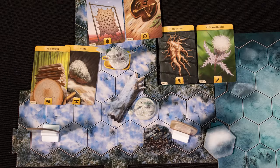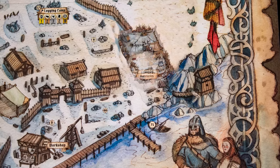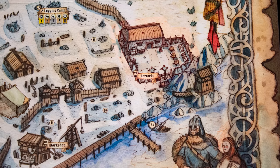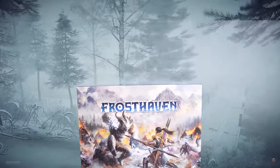When enemies are defeated they drop a loot marker. This can be picked up for a card from the loot deck by ending your turn on them, or by using a loot card. After a mission is complete, you conduct an outpost turn — this can involve spending loot to build new structures in Frosthaven, and through the campaign you will build even bigger ones.